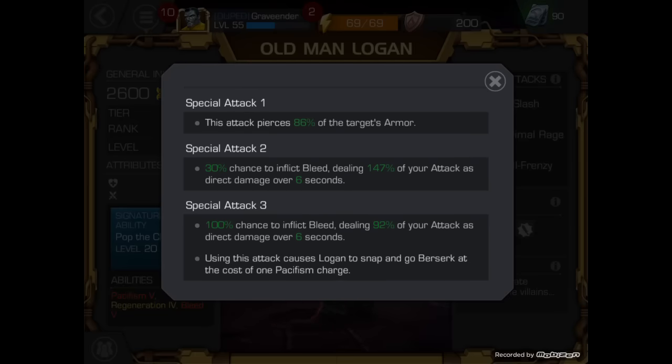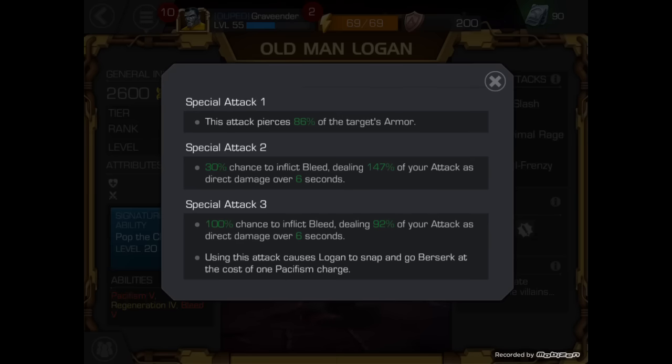Now this is where we get into fighting champions like Colossus. Special Attack 1: this attack pierces 86% of the target's armor. He's not going to bleed, but you're going to pierce 86% of the target's armor — which, basically, that's how Colossus works, all armor. So it helps out big time there.